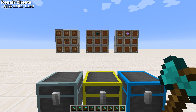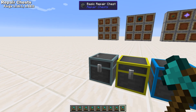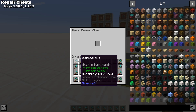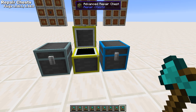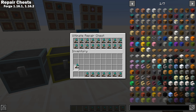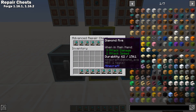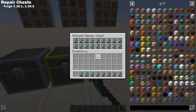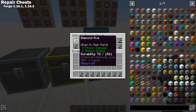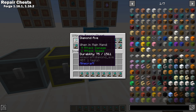Repair Chest is a Forge 1.16 mod that introduces a new way to repair your items. There are three tiers of repair chests, each repairing a little bit faster and holding more items. The Basic Chest can only hold one item and repairs one damage on that item every 10 seconds. The Advanced Chest can hold nine items and repairs one damage on one item every 5 seconds. And the Ultimate Chest can hold 18 items and repairs one damage on one item every 2 seconds.